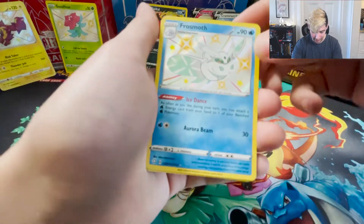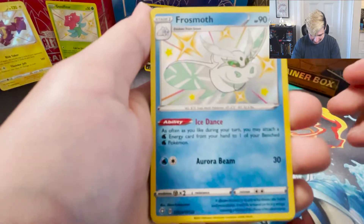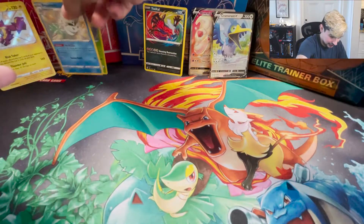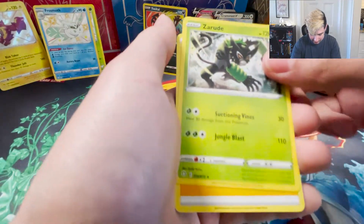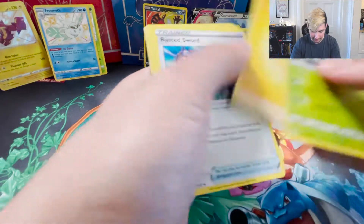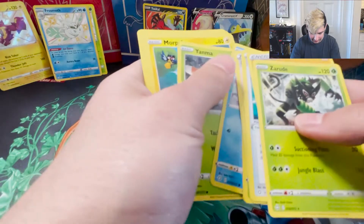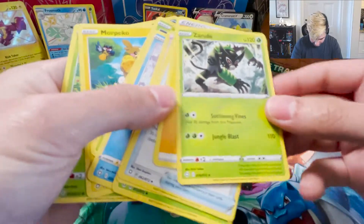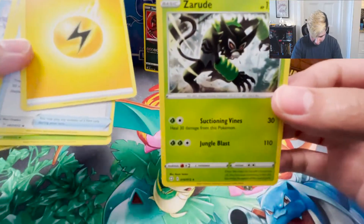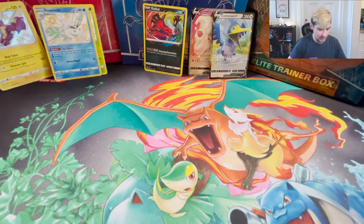Oh, we got a Shining Frostmoth! Look at that guy, very cool. We will take that. Twacky and the rare was a new legendary from Sword and Shield. We'll go ahead and put them up there.